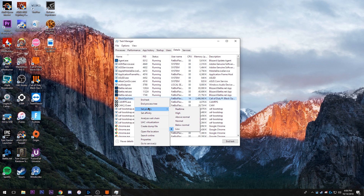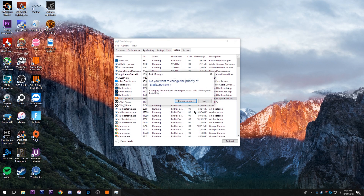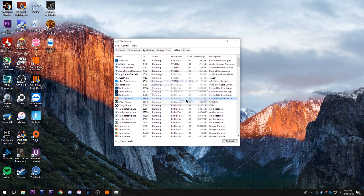The game likes to set itself on the lowest priority, which means your CPU is not being fully used. If you just set this to High, you will fix all the stuttering and low FPS issues you may be having. Go ahead and click Change Priority.